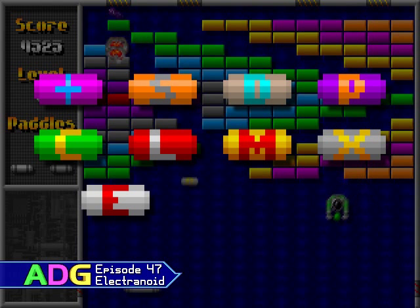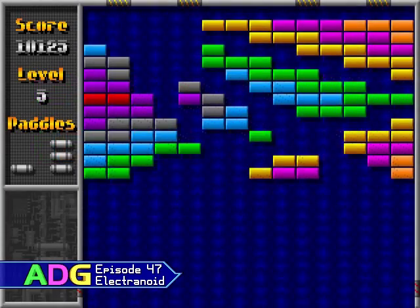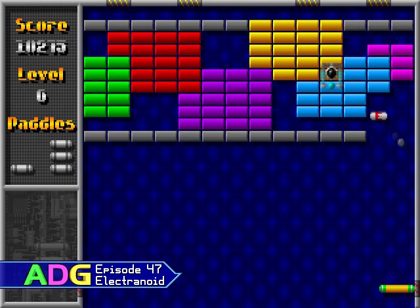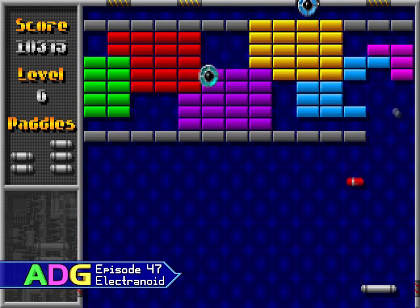The two bad pellets are F, which makes all the balls faster, and Minus, which makes your paddle smaller. It's important to note that every time you collect a pellet, any power-ups currently in effect are lost — with the exception of divided balls. This includes grabbing extra paddles, so make sure you really don't mind losing the current power-up before you grab another pellet.